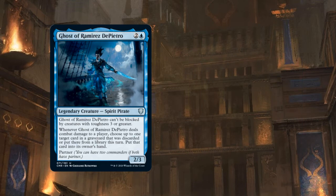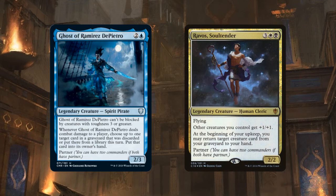So we are going to pair Ramirez with Ravos, Soul Tender. This is a 2/2 Human Cleric with flying that costs three black-white. It gives all of your other creatures +1/+1, a nice little anthem. But primarily, it lets you return a creature card from your graveyard to your hand at the beginning of your upkeep. They both return stuff from your graveyard to your hand — it's this commonality that we'll focus on today.